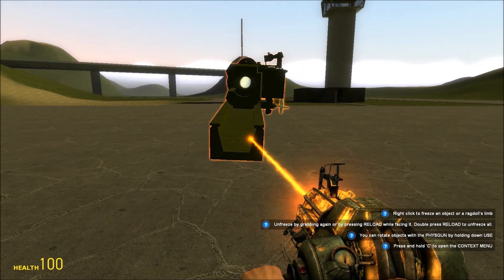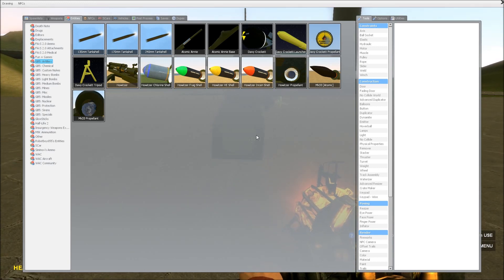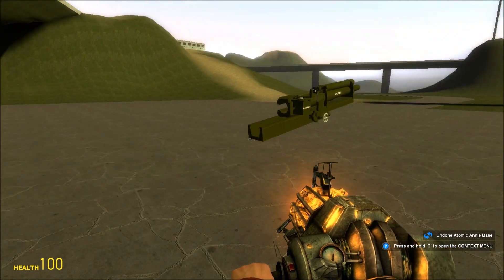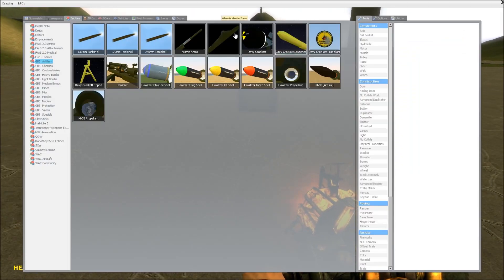What you want to do is spawn in this howitzer. Now, there's no base for it. Sometimes you can attach an atomic anti-base — you can access it on there. I usually don't. Some people have made prop stands for it, purely for aesthetic reasons.